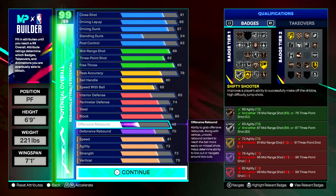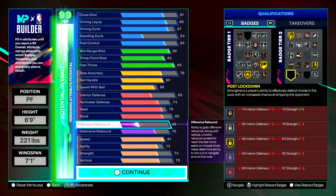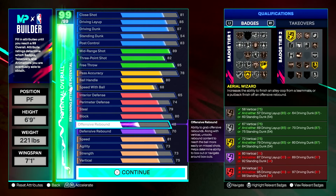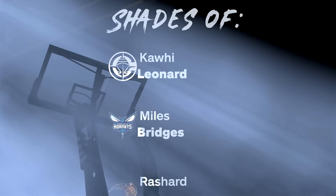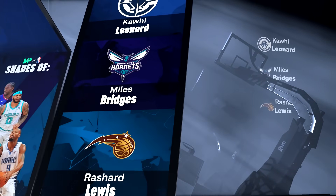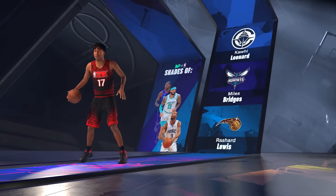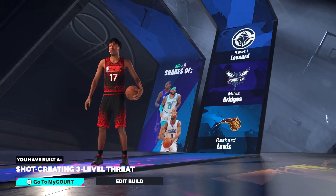This is a 6'9" build that will have you hooping like KD. You can dunk, you'll be lights out from the mid-range, you can play a little defense, and if you can get to your spot you can playmaker a little bit. The build is just tough — shades of Kawhi Leonard, Miles Bridges, and Rashard Lewis. The build name is the Shot Creating Three-Level Threat, which sounds about right.